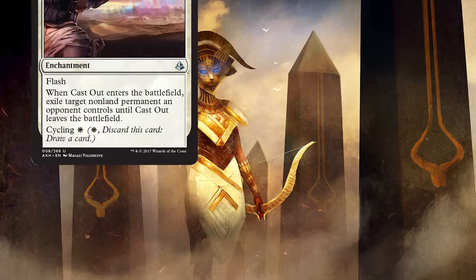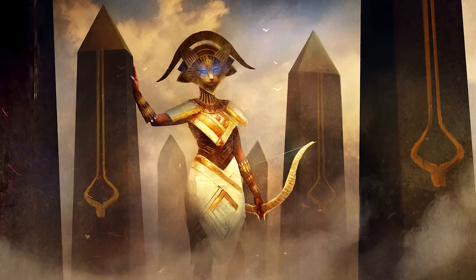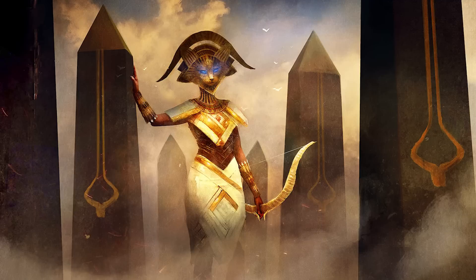As far as enchantments go, we've got 2 Cast Out and 4 Anointed Procession. We need some form of removal, and Cast Out deals with every threat coming our way. But Anointed Procession? This card makes cats busted. At only 4 mana, it can make a turn-4 Pride Sovereign create 4 cat tokens, making him alone a 6/6 to attack on turn 6. Crazy good. We've got 16 cats that can either create tokens or recur themselves — prepare for the kitty apocalypse. The last few cards in the deck is a utility artifact, Lifecrafter's Bestiary. Because our strategy is aggressive with a high creature count, being able to draw additional cards and scry at the beginning of your turn can really help your game plan, speed up your board, and mean death for your opponent.